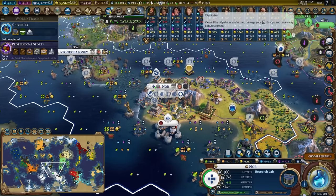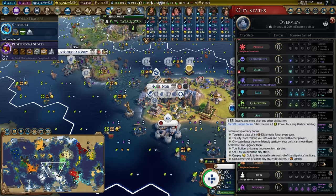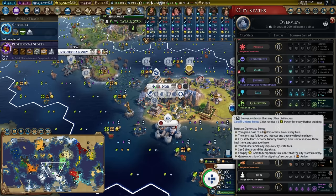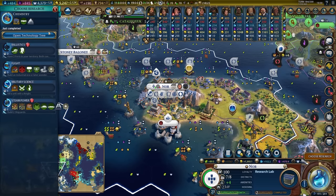We are now up to 484 science. We've got two goals: one of them is to get control of Lima, and the other is to get control of Cardiff. Getting control of Cardiff will give us plus two power for every harbour building — two power from the lighthouse and two from the shipyard — a total of four power, which is enough to power the research lab.